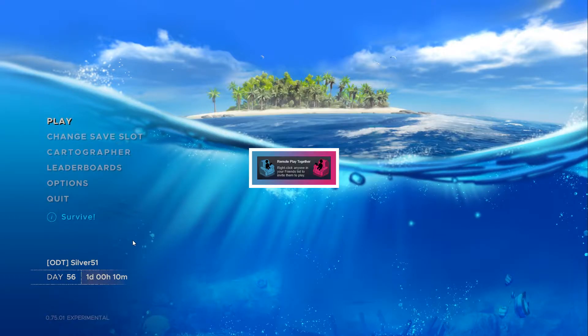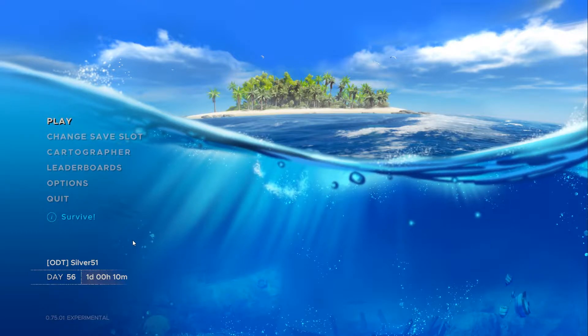It is the little blue and pink icon at the bottom of the screen when you load the game up for the first time. To do this you need to have a keyboard and mouse attached to the host computer, and also a controller such as an Xbox controller attached to the host computer. Only one person needs the game, but both people need to have Steam installed.